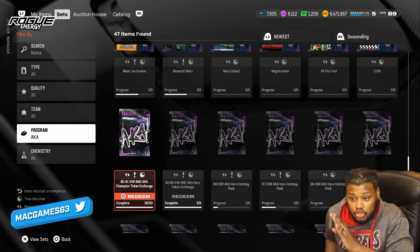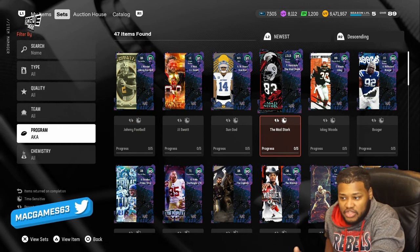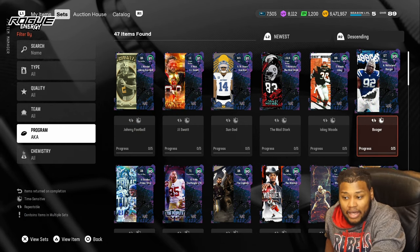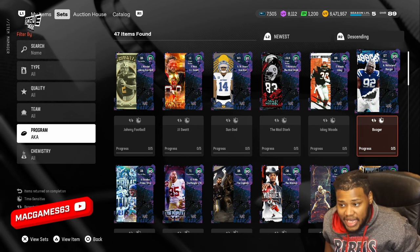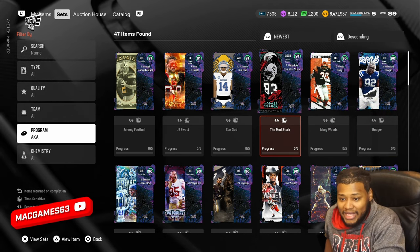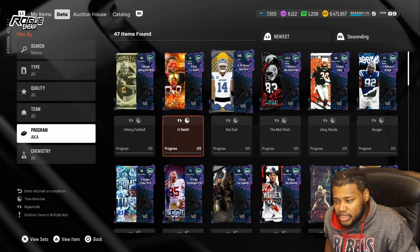Make sure you put your tokens into the right set - this one right here, the AKA Champion Token Exchange - and you can choose from any of these cards. Don't look at the lower overalls. The set ones you don't get any LTDs, but the set guys you can choose from any one of these guys to put on your team, two of them. I think I'm gonna pick Mad Stork and JJ Watt because I heard he's really good. Wide receivers are a dime a dozen.